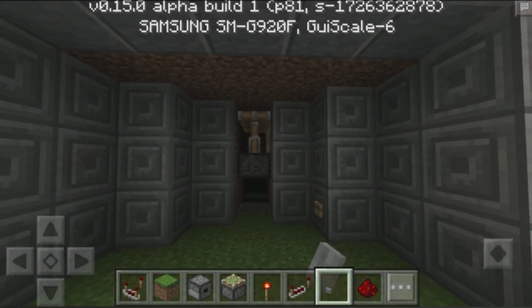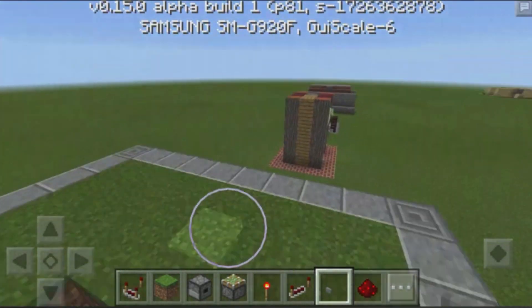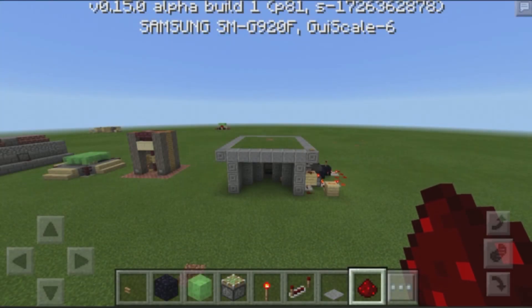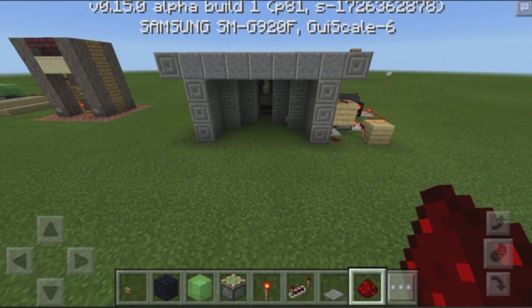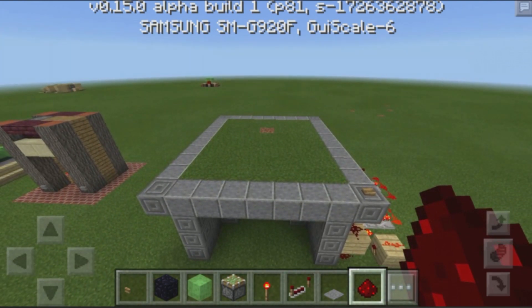I'm having so much fun with this update, check out the secret escape tunnel, this is so awesome! Hey, what's up my fellow Twisters? Welcome back to another Redstone tutorial. Today I will be showing you how to create an advanced Redstone creation in 0.15.0. This is going to be an escape hatch that blends a slime block launcher with a piston door that's built into the ground to hide everything.